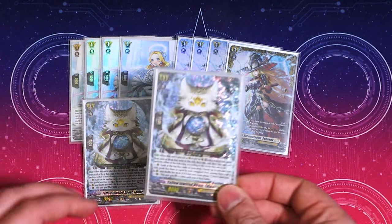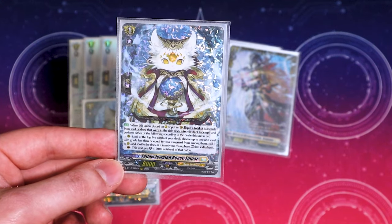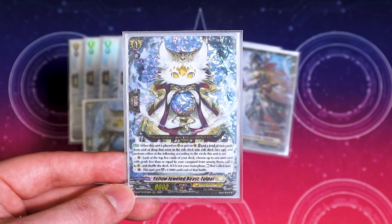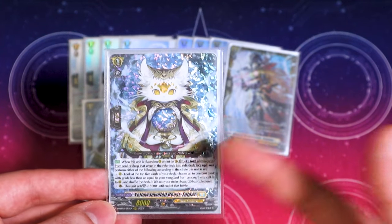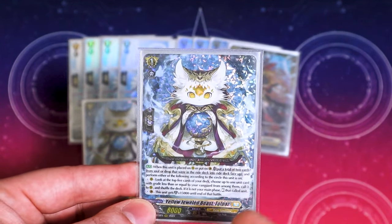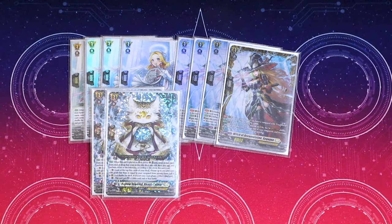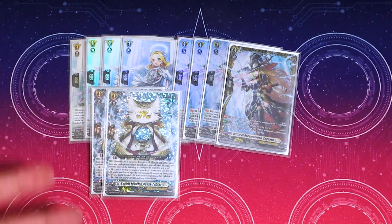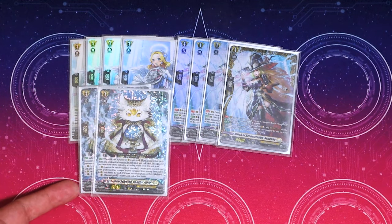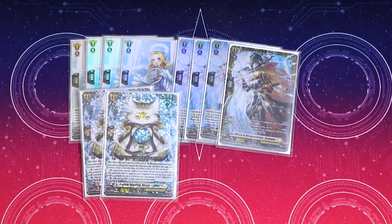Next up for grade one, I'm running two copies of the Cat — Topaz. When it's placed on rear or guardian circle, two cards from your soul or drop that were from the ride deck go back into your ride deck face up. Then you can look at the top five and call a card to rear during the main phase to help you find your grade two or other pieces. If it's on the guardian circle, you gain 15 shield, making it a 20k shield. I really like Topaz because it helps you build a board and find guaranteed targets for more toolboxing. If I were to play Schneisel, I'd drop this to one, but I think Topaz is better than Schneisel.